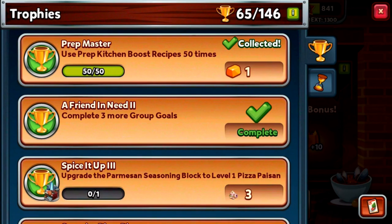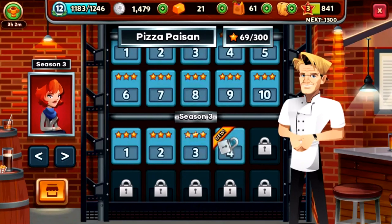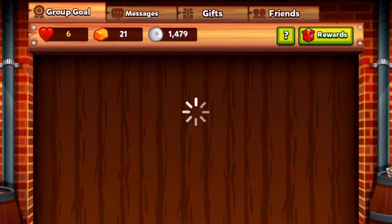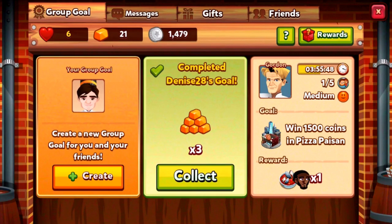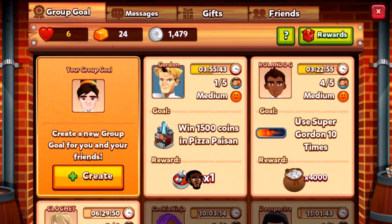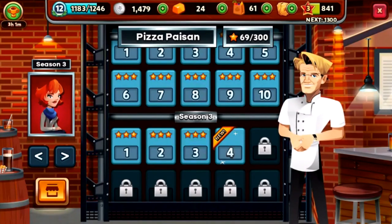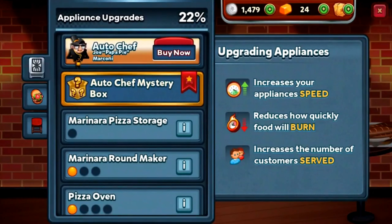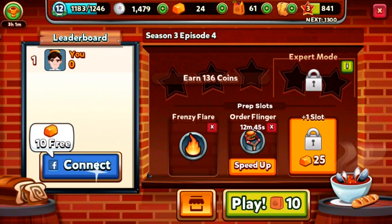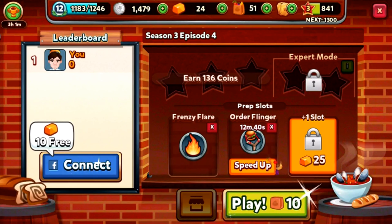Nothing recommended for upgrade. I think we'd better go and pick up our group goal rewards, which are three bits of gold. So now I've got twenty-four. It's quite enough for tonight's episode. Season 3, Episode 4 - Pizza Paging is the next one. But we're out of Order Flingers, though we do have two Frenzy Flares, so we should be fine.